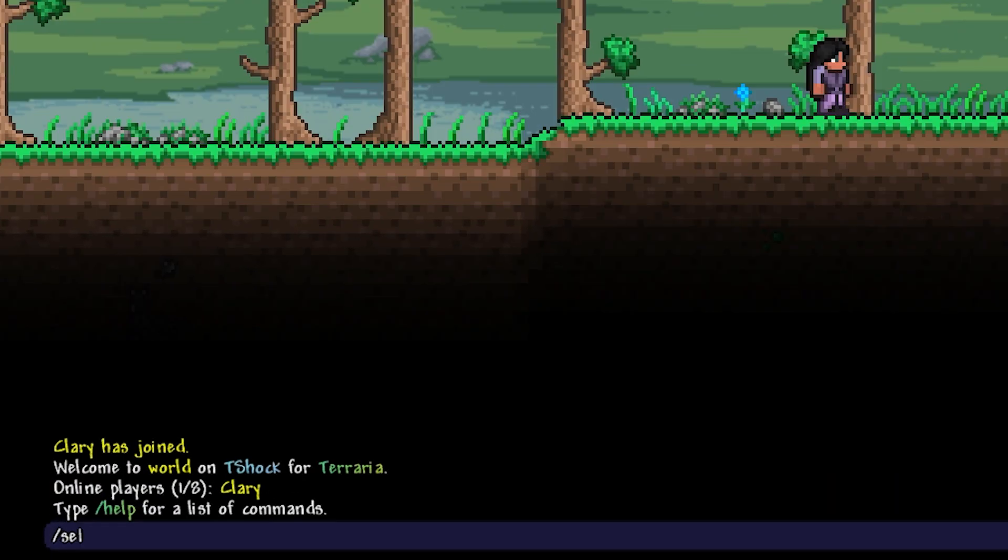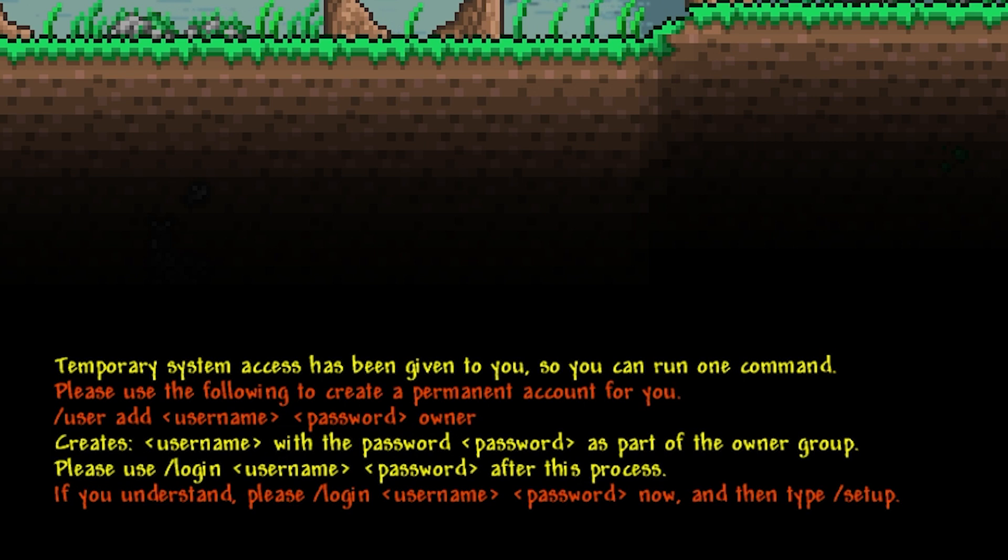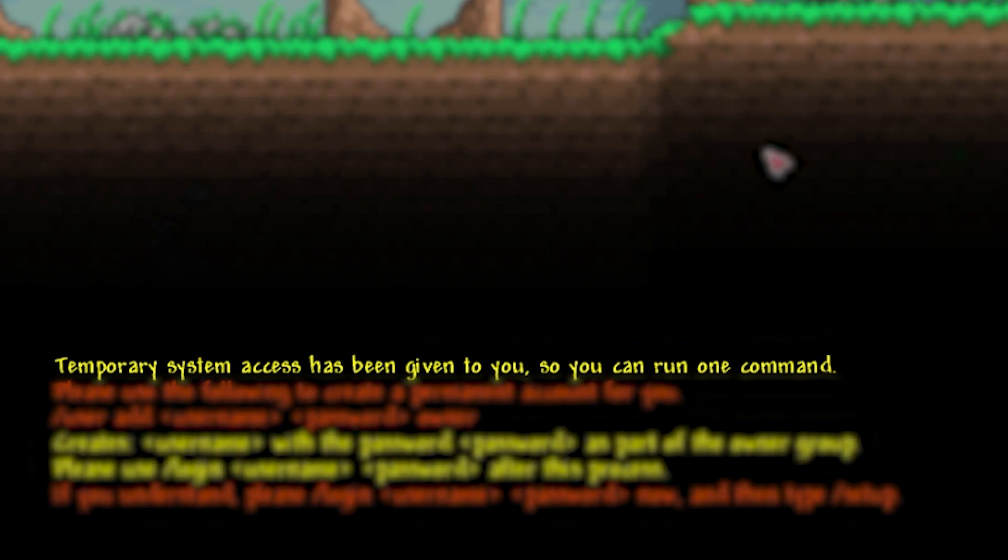Now you're going to have to press enter to open the chat. Type in /setup and paste in the setup code copied earlier. You'll know the command is successful when it pops up with these messages. The top message says temporary system access has been given so you can run one command.